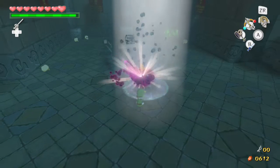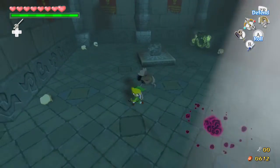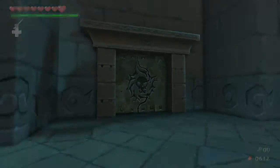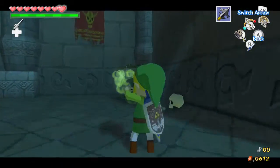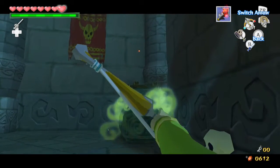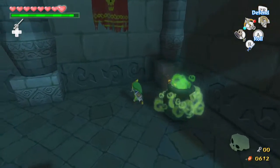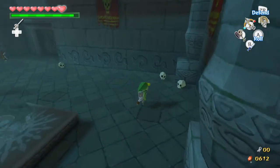I was hoping to swing this like a baseball bat, but it didn't work. And one thing I should do before I go through that door — wanted to get that hit — create a cauldron shortcut.